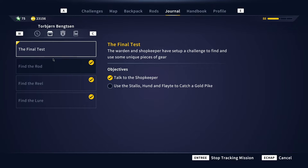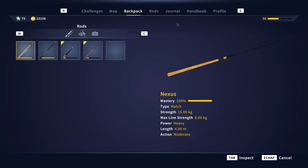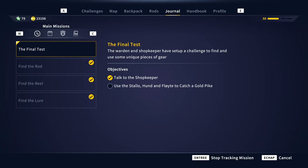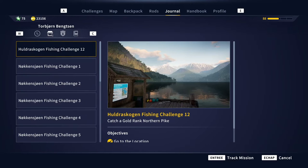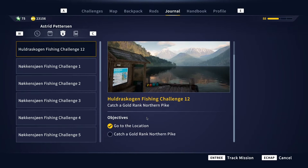What you need to do is catch a gold pike with that setup. Then I started thinking — we have missions in this game where you need to go to a specific position and catch a certain species there. They have that here too for the gold pike. So I picked up this mission: Huldra's Gogen Fishing Challenge 12, which says I need to go to a specific position and catch the gold rank northern pike there.